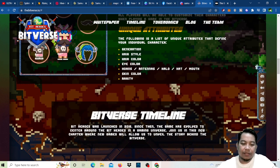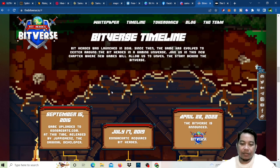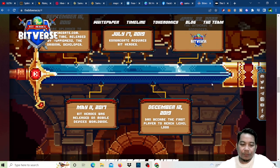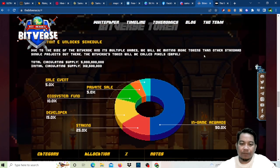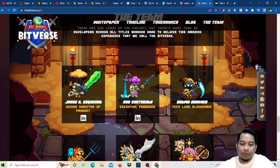For the Bit Burst timeline: Bit Heroes was launched in 2016. Since then, the game has evolved to center around the Bit Heroes gaming universe. Join us in this new chapter where new games will allow us to unveil the story behind the Bit Burst. Currently we are now in 2022, and the Bit Burst is announced. This is also where you can check the tokenomics, and then for the team, you can click in here.